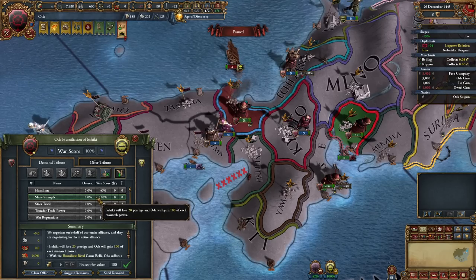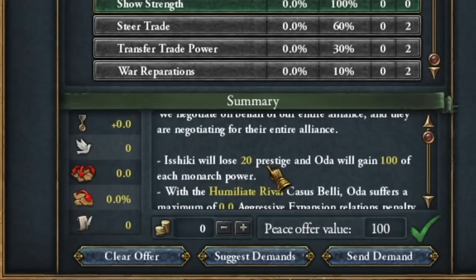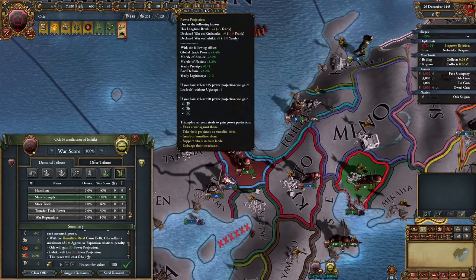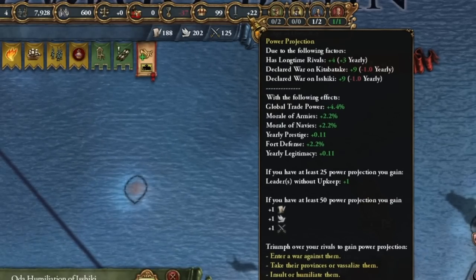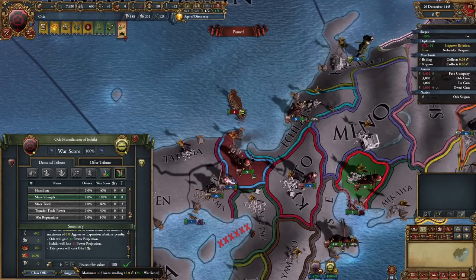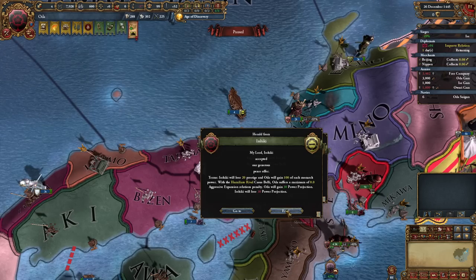Now we end the wars as follows: if we have the opportunity, click 'show strength', deal 20 prestige points, and that's 100 points of each type — 300 total — and 30 power projection, which we will get here. When we're over 50 we will also start getting one monarchy point each. This is a super strong option. Unfortunately we won't take the money, but these points are worth it.